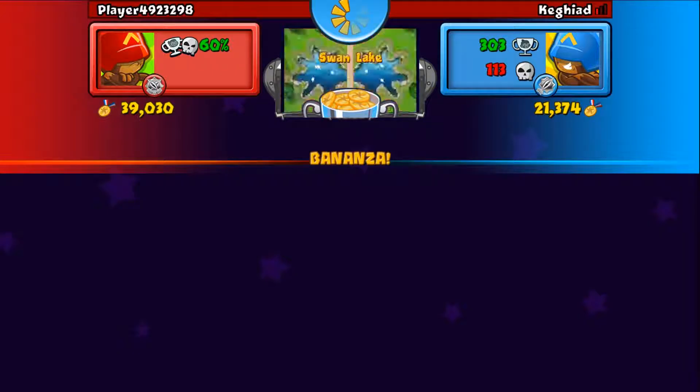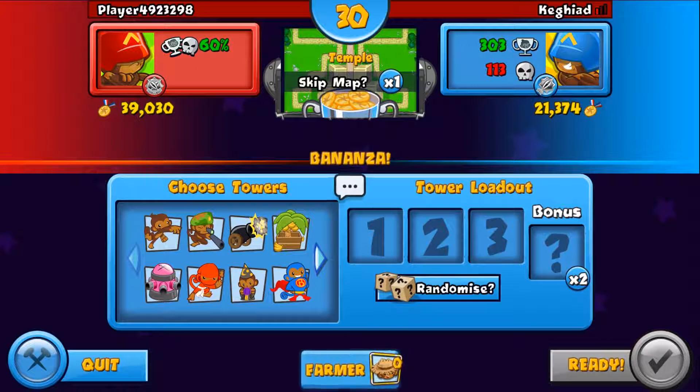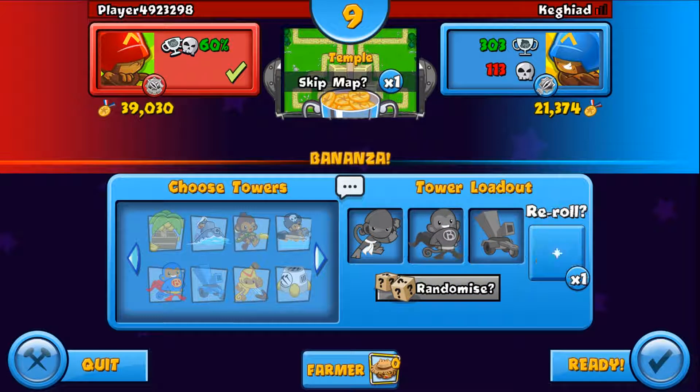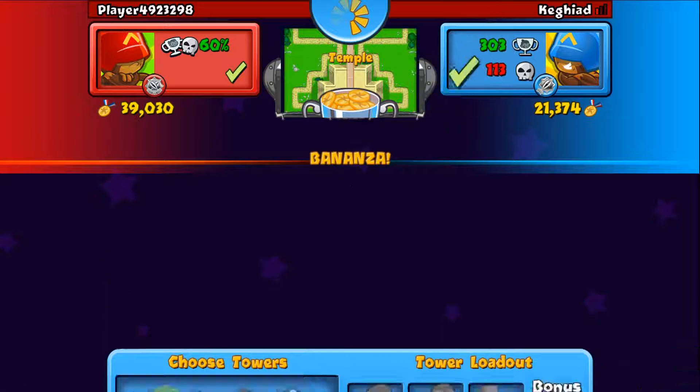We're up against player 4923298 — they've got a 60% win-loss ratio and almost 40,000 medallions, about the same as me. Temple is a good map. For Bonanza I kind of want to go late game with super monkeys, ninjas, and balloon chippers — really late game. Our bonus tower is engineer, so texture okay, all right.